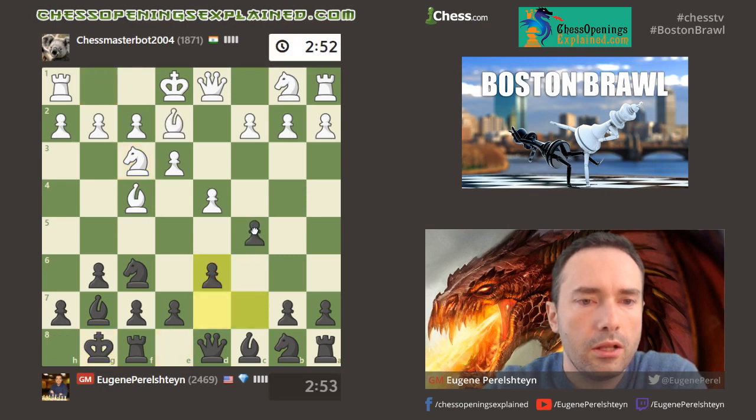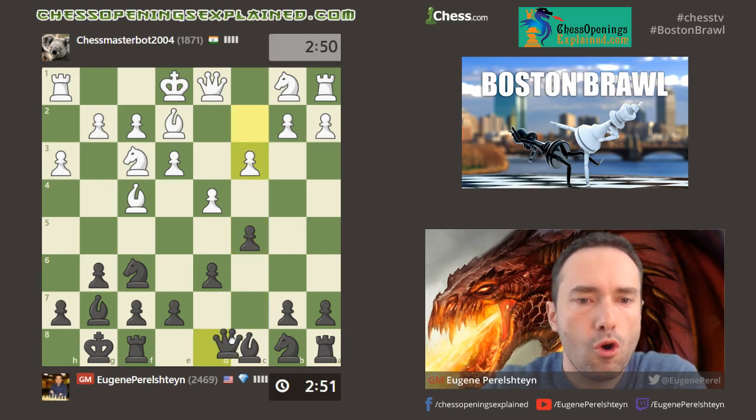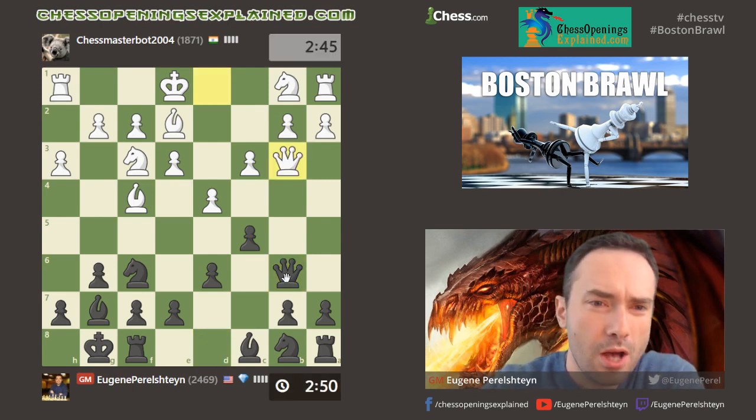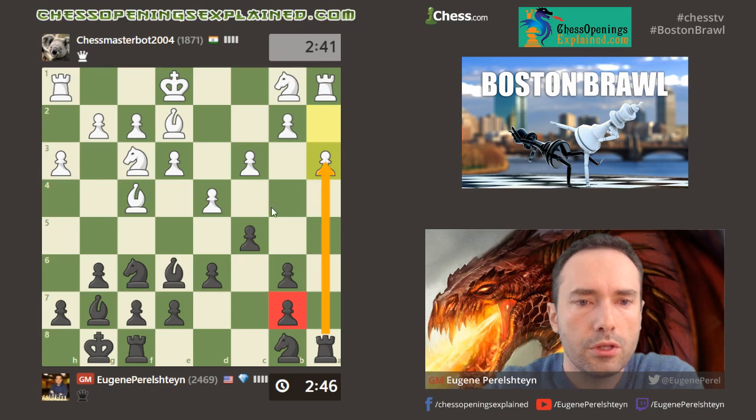This is the setup that I like. If you want to learn more of these cool setups and opening ideas, you can check out my website chessOpeningsExplained.com, where I talk about the Accelerated Dragon, King's Indian, and a lot of cool stuff. This is all well known — even though my pawns are doubled, my rooks are getting opened up, and that's the key.